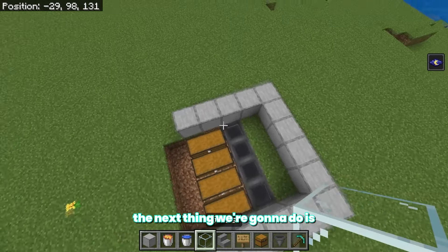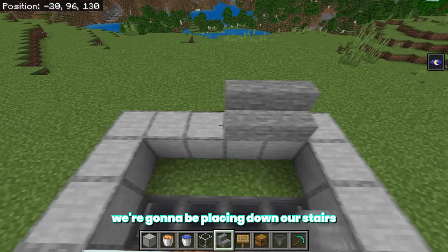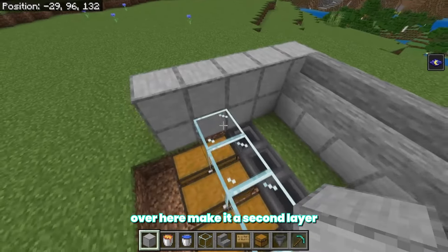The next thing we're going to do is take our glass and place it right over here next to the hoppers. Then towards the end of the farm we're going to be placing down our stairs, then grab our blocks again and fill the whole thing up over here to make it a second layer.